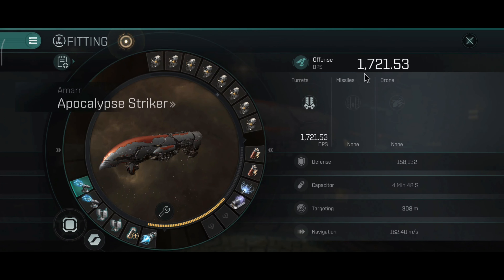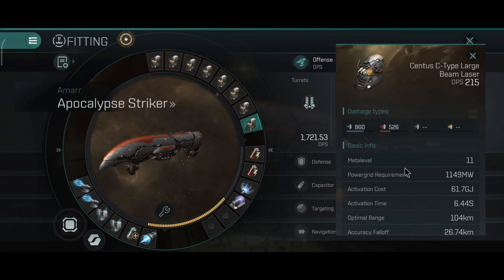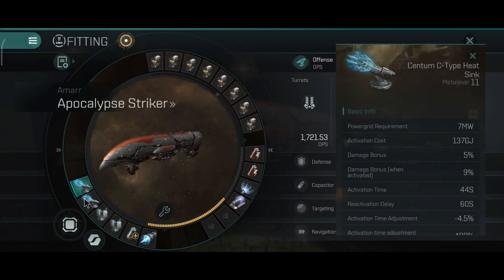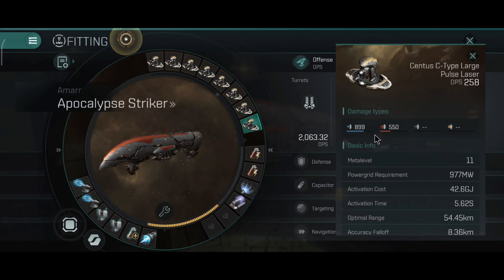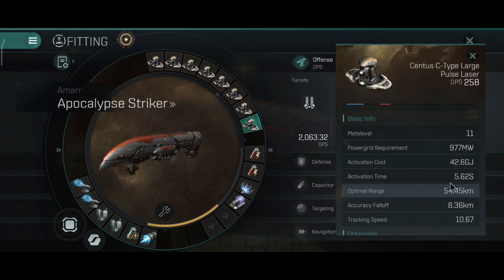I have dual heatsinks — I was wondering why my DPS was a little off. I used the wrong module. With dual heatsinks: 1.7 thousand cold DPS, 2.0 thousand DPS with pulse lasers, range 54.45, accuracy falloff 8.36, tracking speed 10.67, which is good.